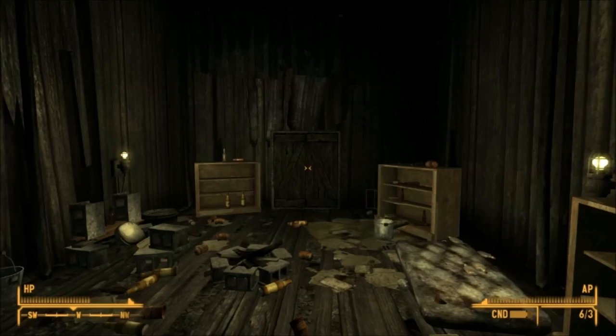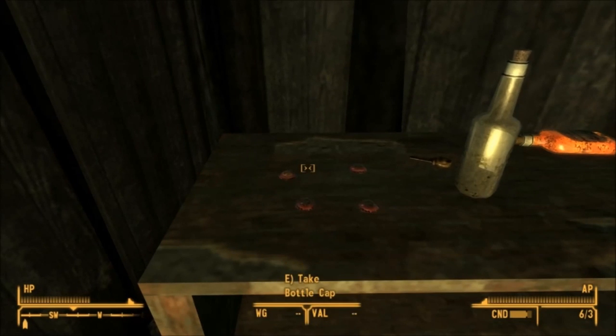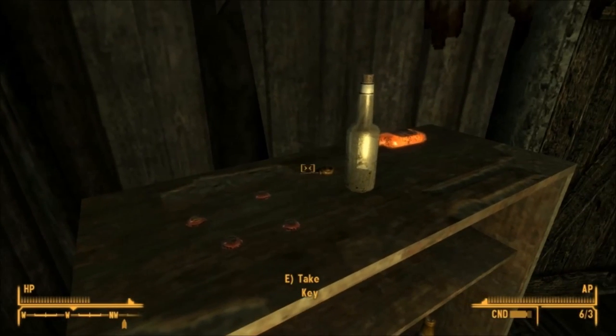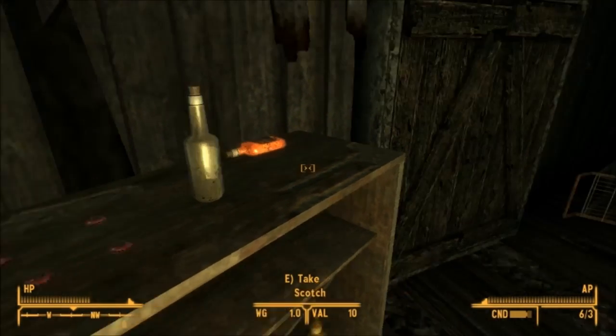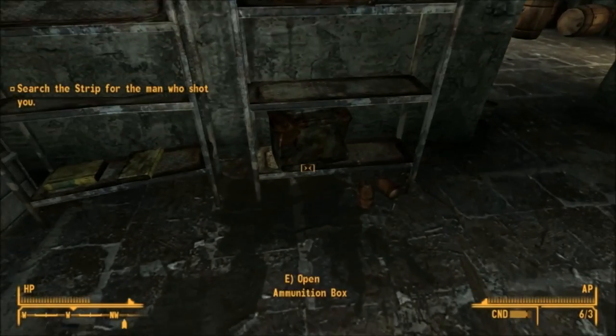Go inside. There's a star bottle cap on top of the cabinet just on the left here. And on the right you'll find a key to unlock the door. Now just head through the door — there's an ammo box straight ahead you can loot.